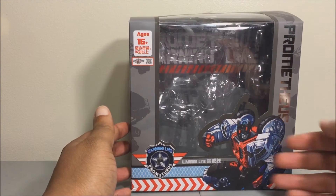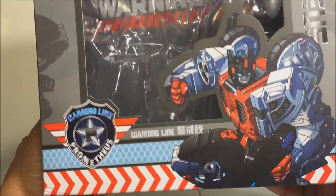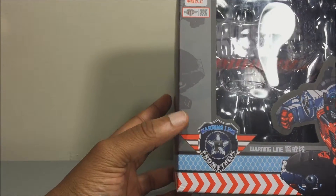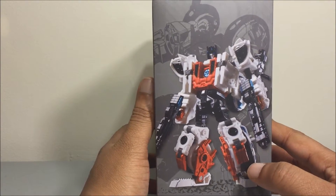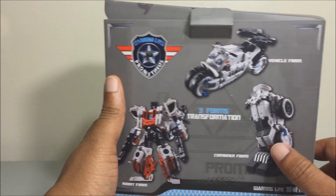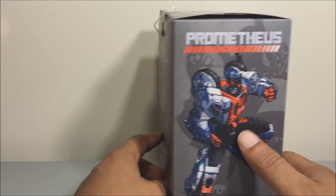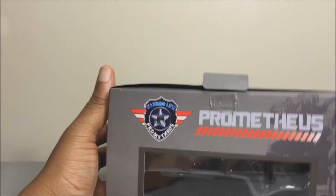Here he is, the box right here. He comes in a window display, displayed in robot mode. Got nice art right there, got the Prometheus logo right there, 16 and up. Got a project shot right there of the figure on the back. Got that same project shot, and he transforms into a combined mode leg. Get that same artwork up front, which is very nice. Got your warnings on the bottom, Prometheus on top.